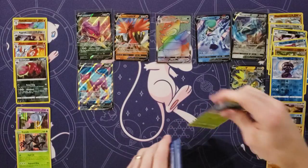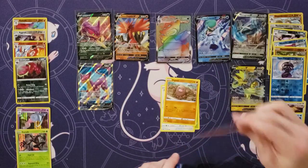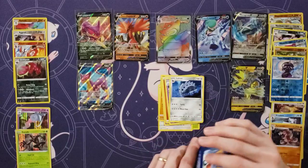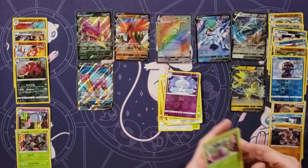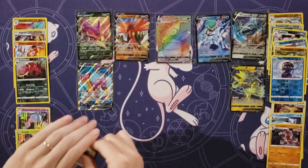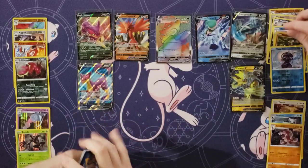Okay, we've got seven on the board. Our eighth one, if we get an eighth one, needs to be good. Bounsweet and Furfrou, Indiglit and Larvesta, Inkay, Energy, Hatterene, Laron, Steenee, Hatterene. If we get an eighth hit, it needs to be a really good full art — I want an alternate art. Otherwise we might get stuck with another holo. I think for sure we'll get that sixth holo.